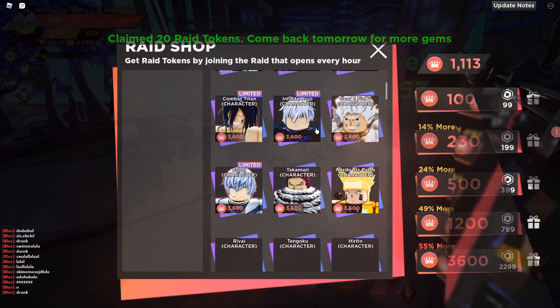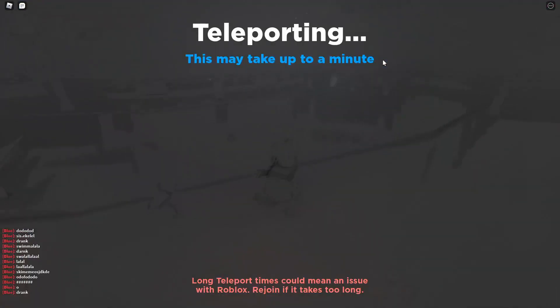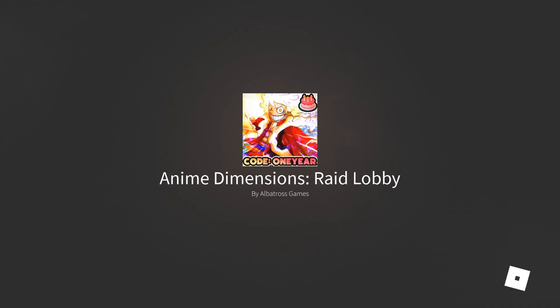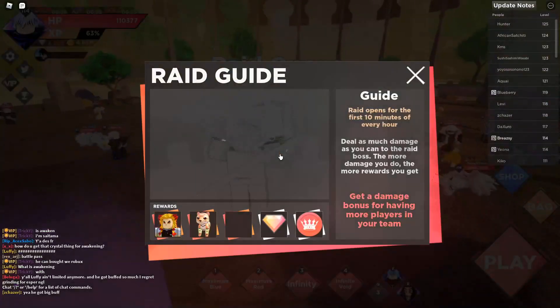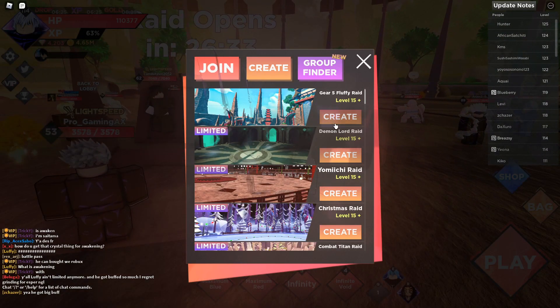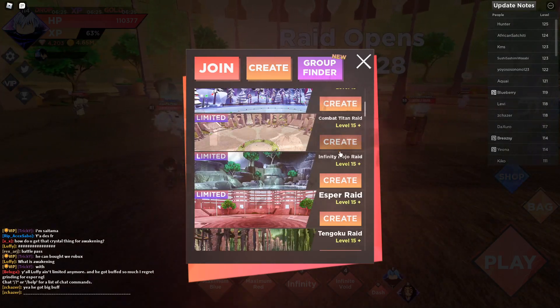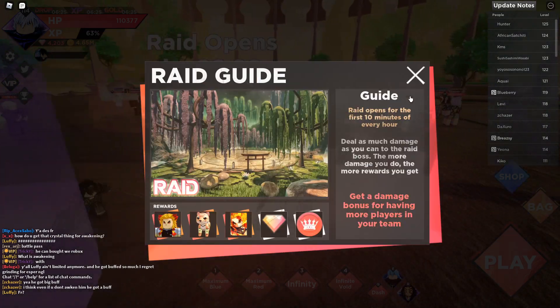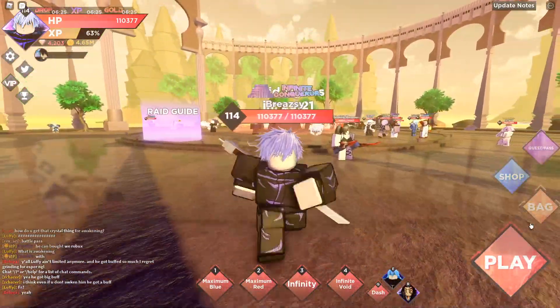First, we're going to check the raid shop to see what you can get. Every single raid type is in here. I'm a bit late to this update — I just woke up. In the raid section you can see Gear 5, Leafy Demon Lord, Yurichi, Christmas Raid, Combat Titan, Nojo, and Esper. This game is popping off right now.